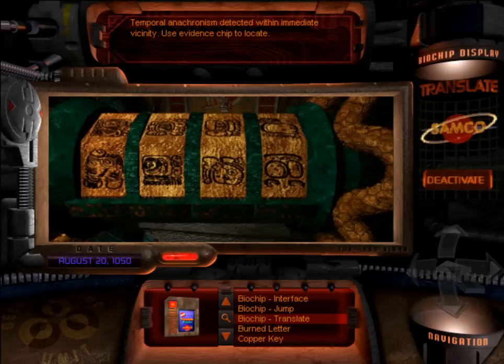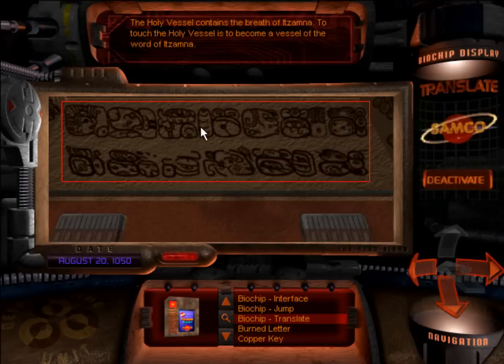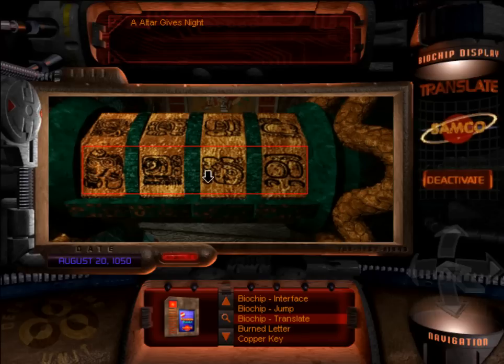Back to this. Arthur was mentioning that this is the holy vessel that the temple is referring to, in terms of the wall inscriptions at the very beginning of the time zone. If you actually go back there, one of the inscriptions gives you the answer. One of the inscriptions says: 'The holy vessel contains the breath of Izzamna. To touch the holy vessel is to become a vessel of the word of Izzamna.' So obviously you're looking for what's inside here — if this is the holy vessel, what does it contain is the question.